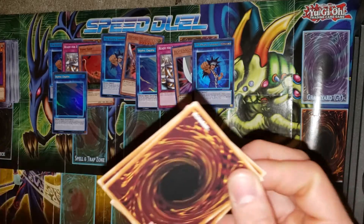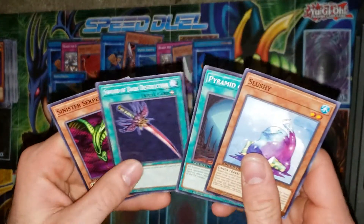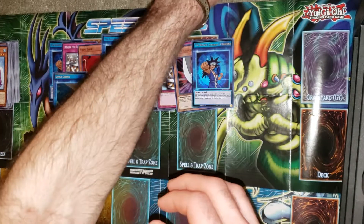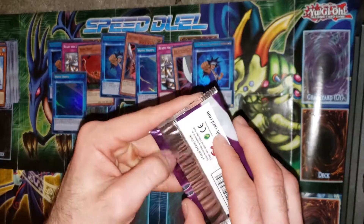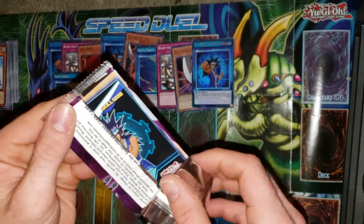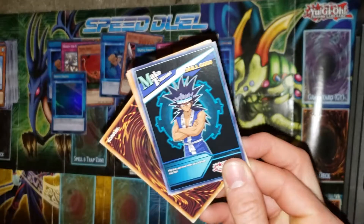I've got to stop opening them like that — I'm going to keep bending the cards. I've got a lot of Sinister Serpents and it's the errata'd version too, so it gets banished if it's still in your graveyard or something. I'm still not sure exactly how it works honestly.